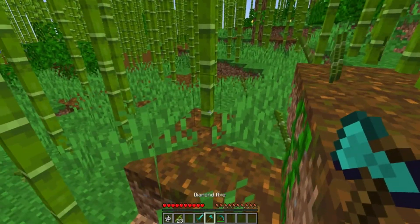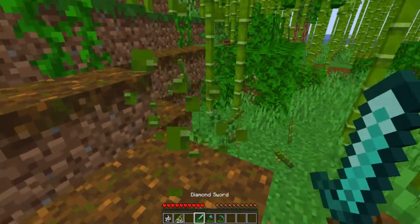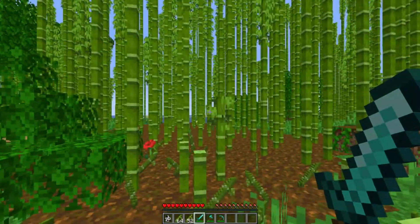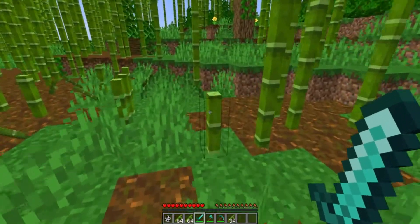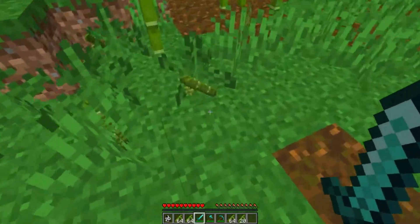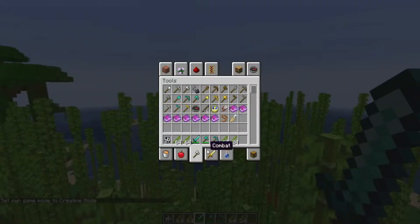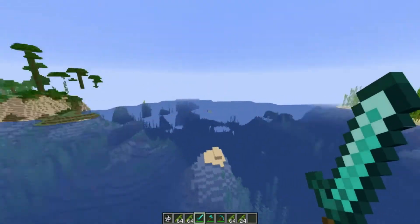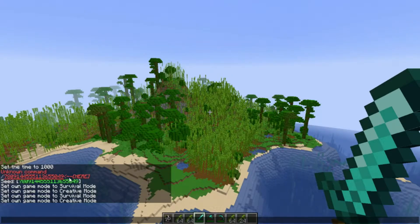With the pickaxe it takes about the same amount of time, with the axe it takes about half the time, and with the sword — oh yeah, that's fast! It does kill your frame rate, just like breaking kelp. I guess they went with the idea that if you were actually in a bamboo forest you'd have a machete. Back in creative — look how quickly that piled up! A couple seconds of sword swinging got me three and a half stacks.